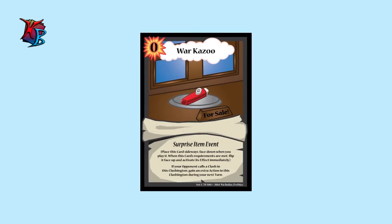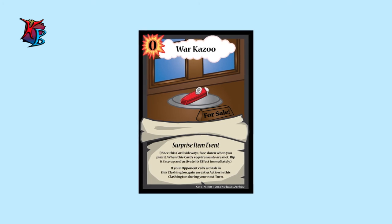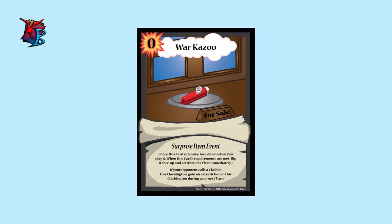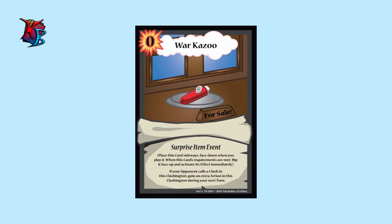And lastly, at number ten, we have War Kazoo. The second surprise card introduced, War Kazoo follows the surprise tradition by stressing timing above all else. If you are able to have your opponent call a Clash when this card is active, you gain an extra action during your next turn. With great risk comes great reward.